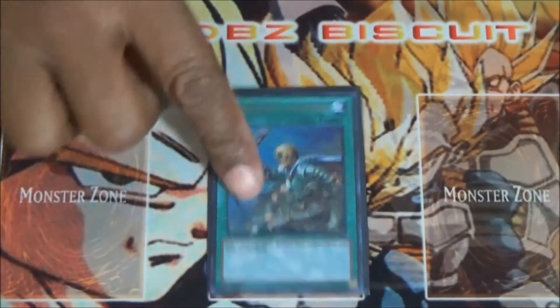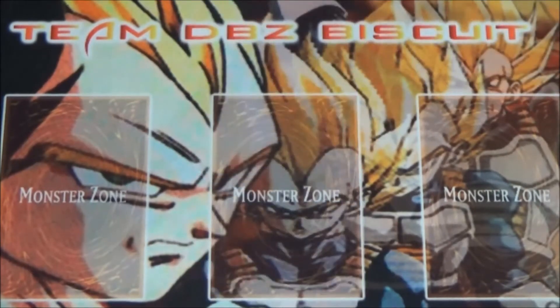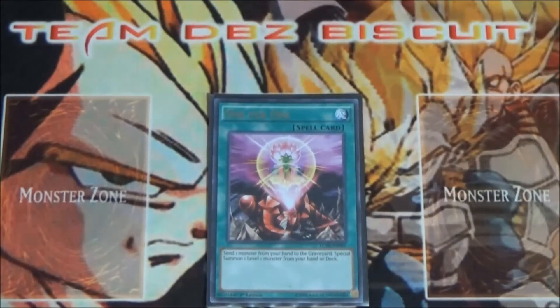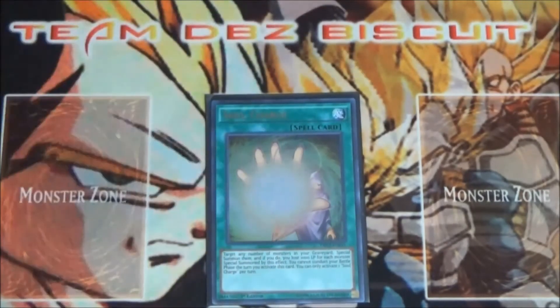Running one Reinforcement of the Army to make sure we get to Armageddon Knight. One Foolish Burial to send whatever monster we need into the graveyard for material. One for One to get level one monsters onto the field for combo plays. One Soul Charge to put that extra hit on the opponent once you've got crazy plays going, or if plays don't work out, Soul Charge them back.